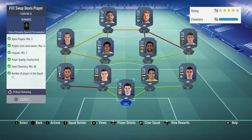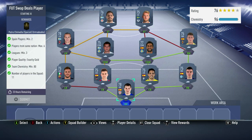Once you get this done, you can use these player items in those sets — in those Footswap Deal sets. So here are the players that I did for this.